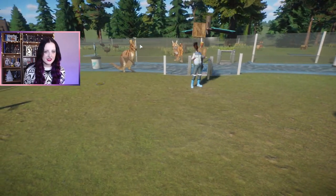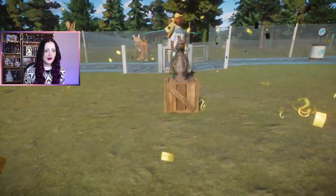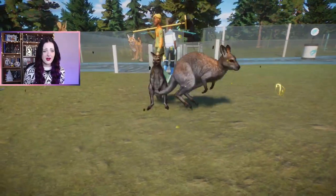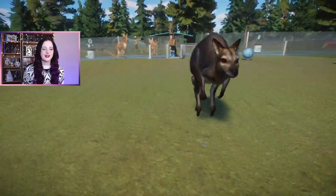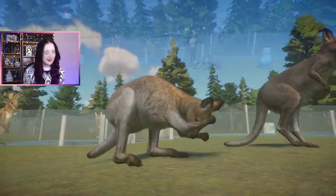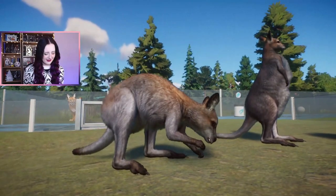The red-necked wallaby - you can see the sign as well. Of course we've got more than one merging together. Look at your little bounce - you're adorable! Look at them doing a little clean. Oh they are so cute!